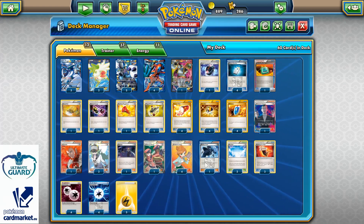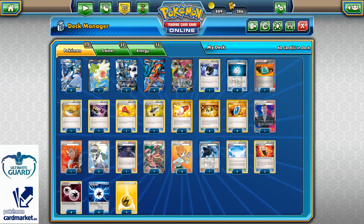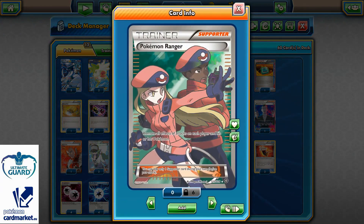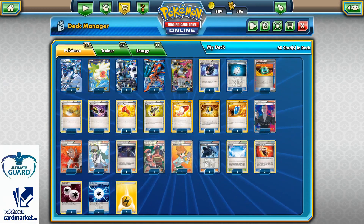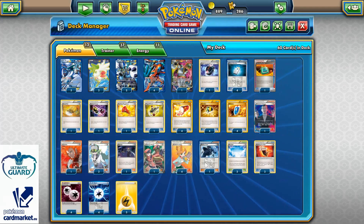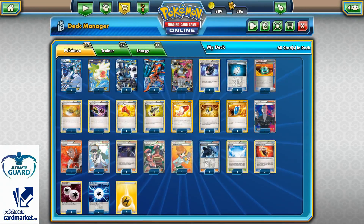Against Trevenant, Olympia makes more sense — once you have an item lock you can use Olympia to get back, since I'm not running Hex Maniac here because if I run Hex Maniac, my Overflow will not work. One copy of Pokemon Ranger so I can remove all effects of attacks — definitely needed versus Giratina or Jolteon-GX. Four Professor Juniper, and one Shadow Triad because it allows me to put any Team Plasma card from the discard pile back into my hand, so I can easily grab Plasma Energy or Colress Machine. Two copies of Skyfield so I can have as many Deoxys in play as possible.